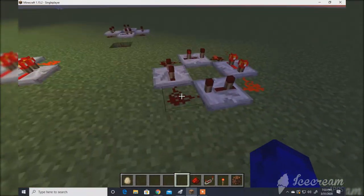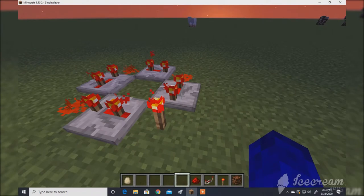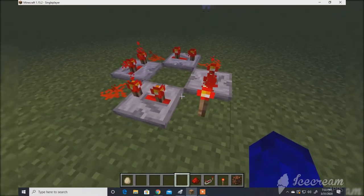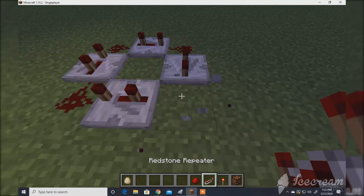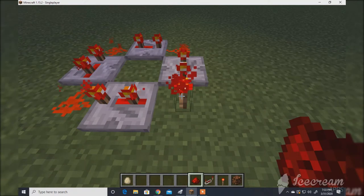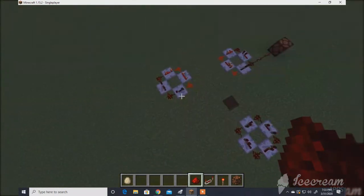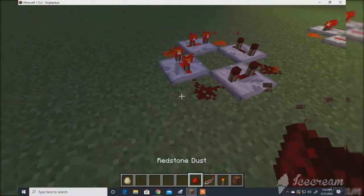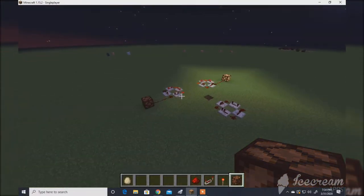The slower you destroy and the slower you place back the redstone, the slower the thing is going to go. So if I want to go fast but not as fast, it's going a little faster than it was before. You just have to make sure it's connected on a redstone and connected to something you want to flash.